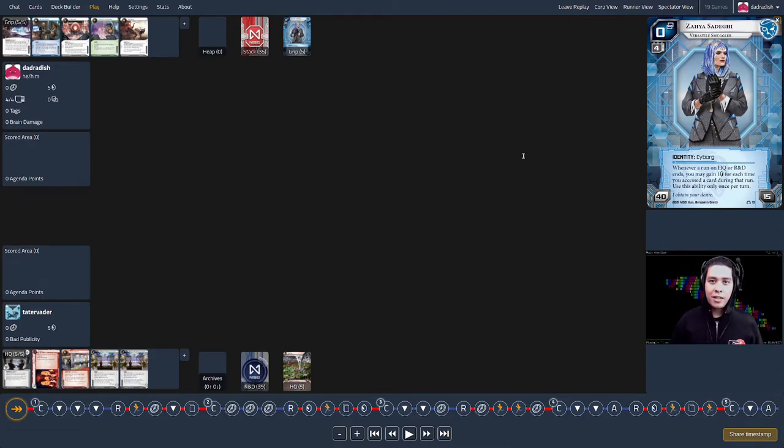Before this game we played a nine-turn game with the same decks, and I won that one — it went pretty conventionally. My buddy was learning corp and playing it straight: a scoring remote, a secondary remote, a little bit of guessing games, but it didn't take off. I told him the way to play this deck is to just install stuff everywhere, protect your essentials with ice, and make a lot of remote servers. You're taxing the runner in a different way. He followed my advice for this 25-turn grinder.